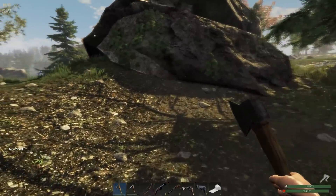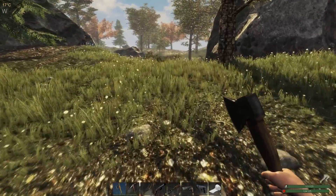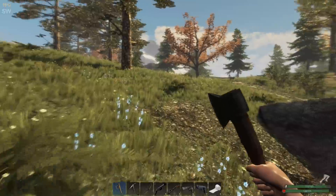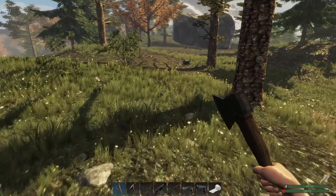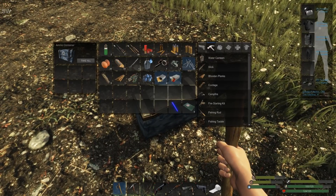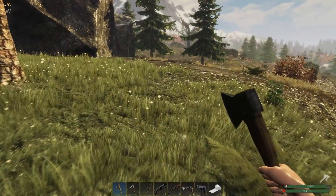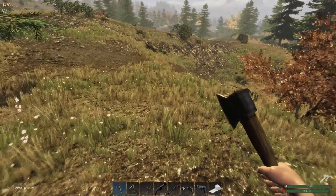Oh wait, that's the same base — I kind of forgot where I was. We're not going to do a base raid today, I've got other priorities. I want to find a lock crate. The change to lock crate spawn rates may not become apparent right away — it all depends on where they spawn and if you happen to go to that area. You've just got to cover a lot of territory.